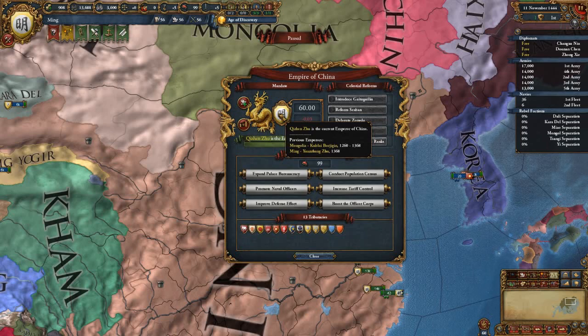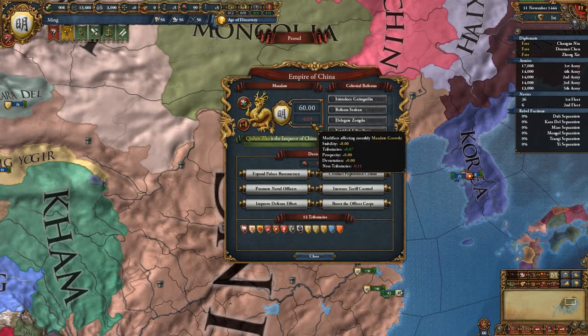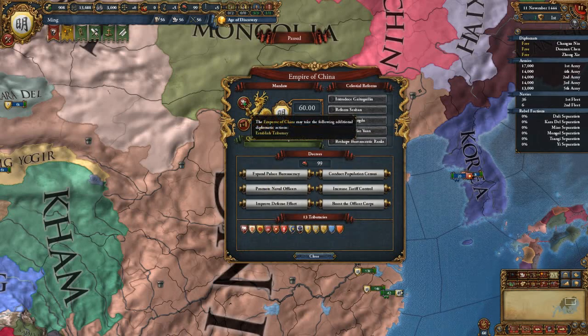So that's Mandate. The value of tributaries versus non-tributaries is based on their relative worth in terms of development. As Emperor of China, you get the Diplomatic Action 'Establish Tributary.'